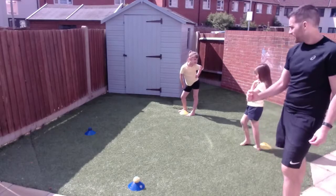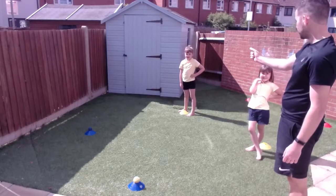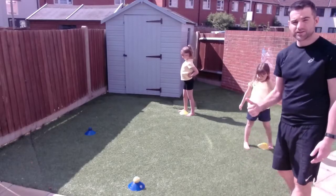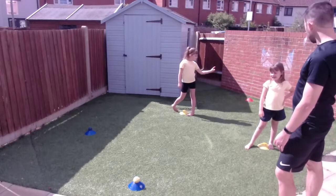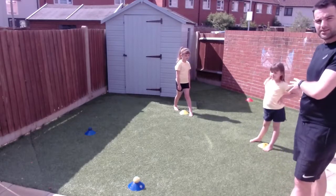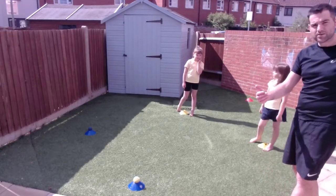So basically it's odds and evens. We decide who's odd and who's even. So you're even and you're odd. So if I say an odd number, Ava is going to run and pick up the ball and run to the other pair and place it down. And if I say even, Ila does the same. We're going to start off nice and basic here — remember Ava is in Reception, so we're doing very basic odd and even numbers. I'll talk to you about how you can make it harder.